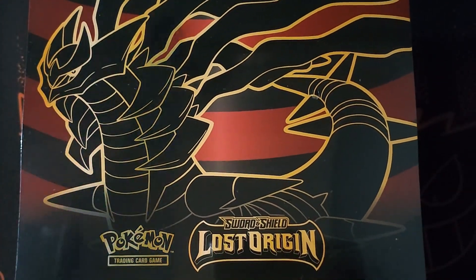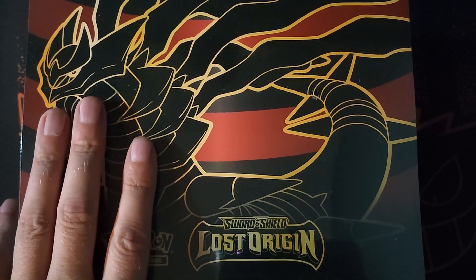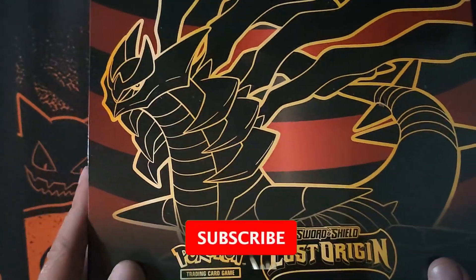Before we get into that, this video is brought to you by welovecollectibles.co.uk — go check them out, you can find them on Instagram at welovecollectibles. If you're going to buy something, head over to the checkout and use promo code 'itsthezebraguy' for a cheeky discount, so you're not losing out on anything.